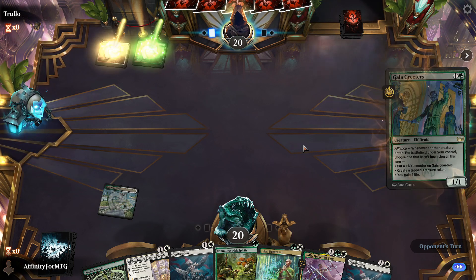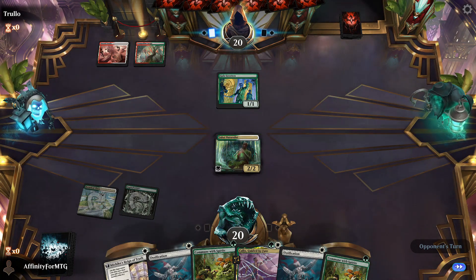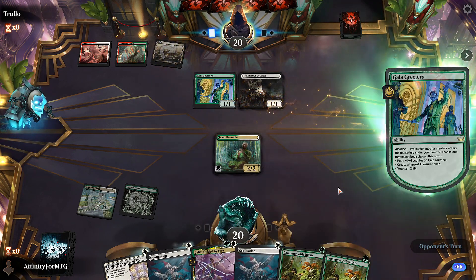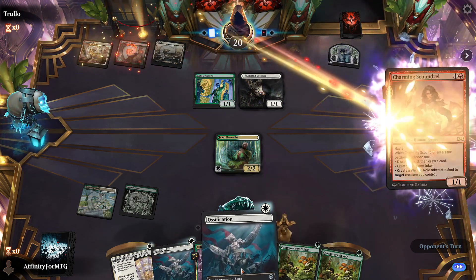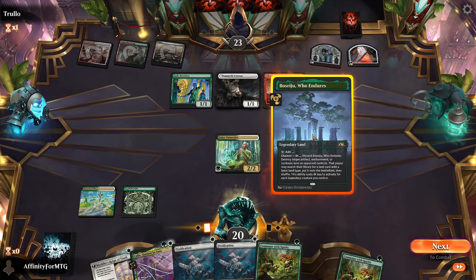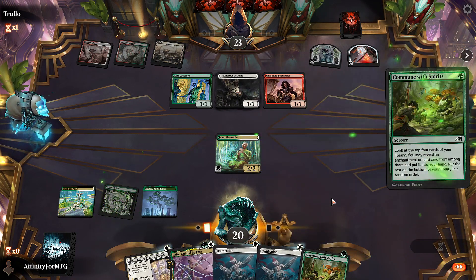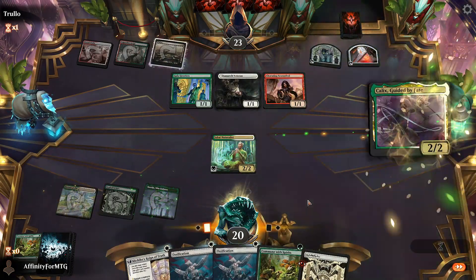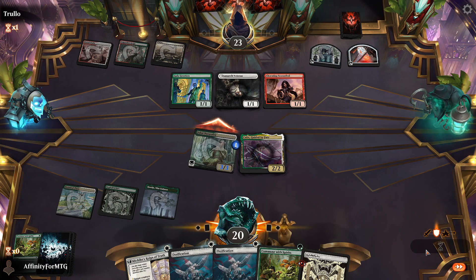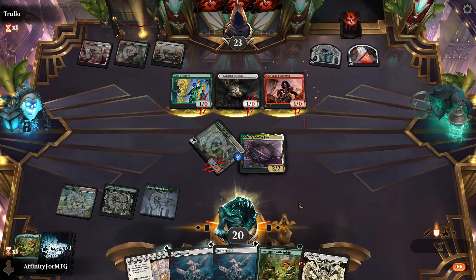I'm going to play this, get a white source, play Ossification. I could wipe their entire board if I attack — might be worth it. Attack for 30... well, I wipe their board if they want to triple block, which they do. Seems fine. Next turn I could play two of these. I can get rid of that with Ossification. Join the Dance makes two 2/2s. Attacks, no blocks. Land, land — we'll play Ossification, target you, get a counter, then play Machiko's Reign, get a counter. Attack for seven.